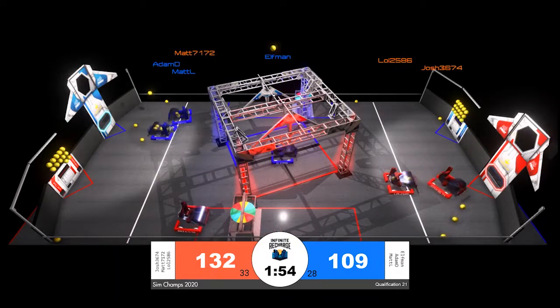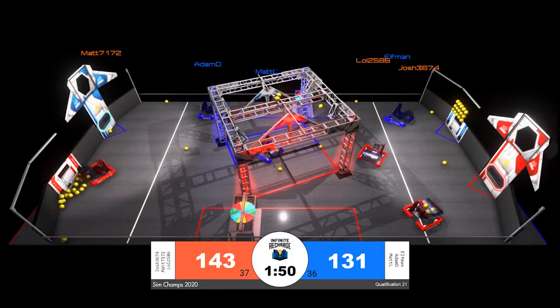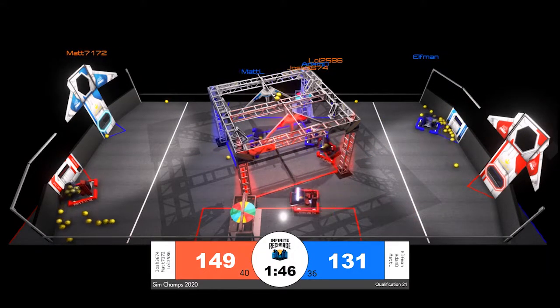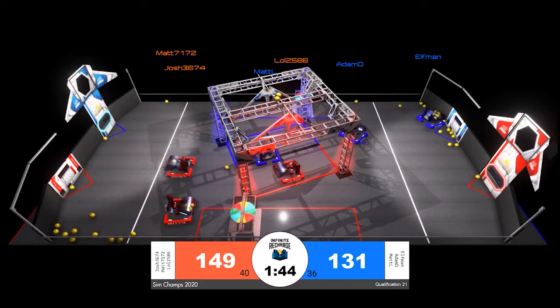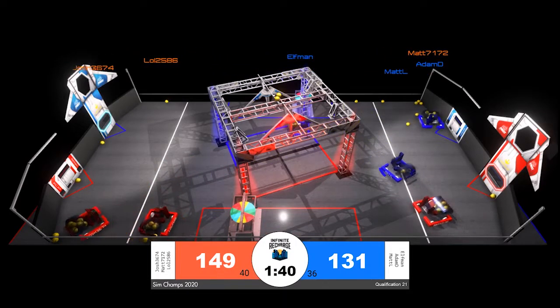Looking at both sides of the field, we do have lots of simple score cycling happening at the moment. It is very efficient and very good at raising these scores quickly, but a major collision in that shield generator area between red and blue is going to throw some robots on their side and also slow down the cycle.